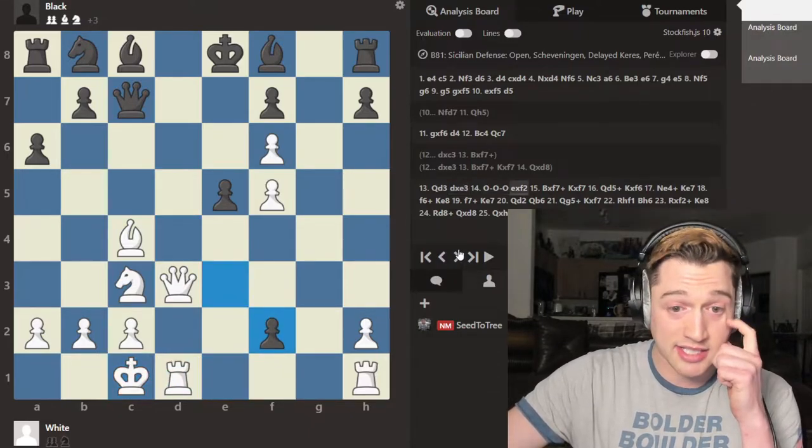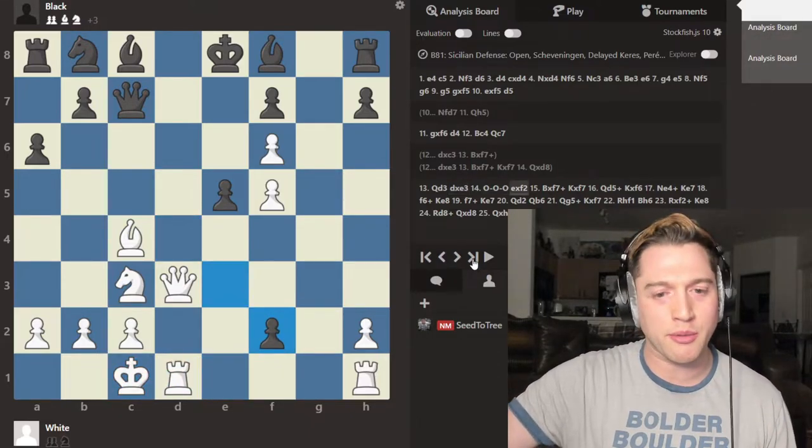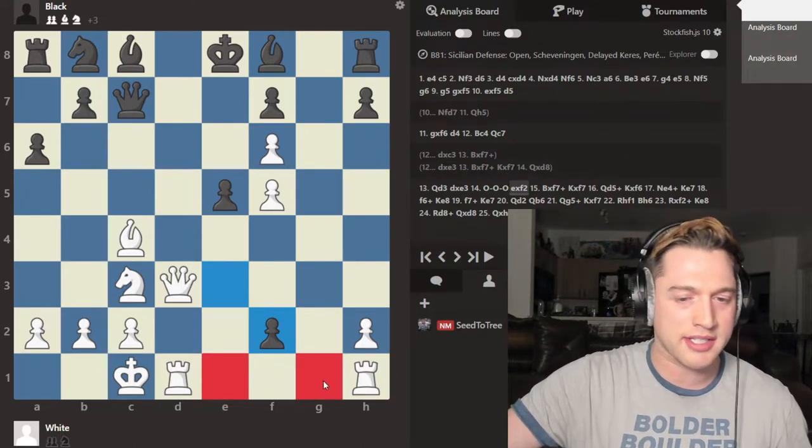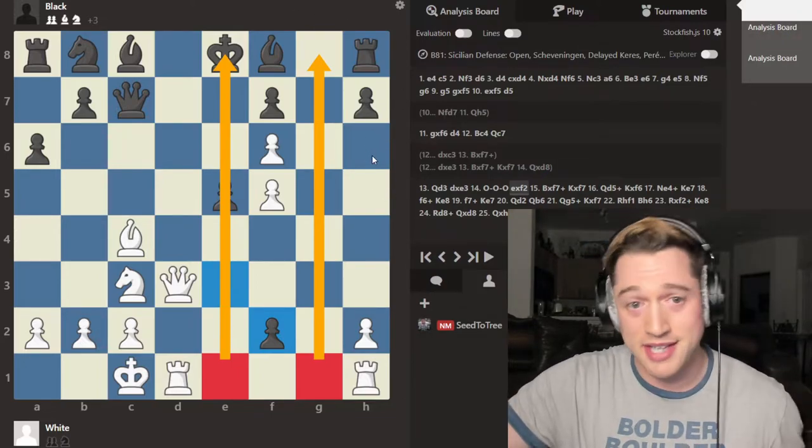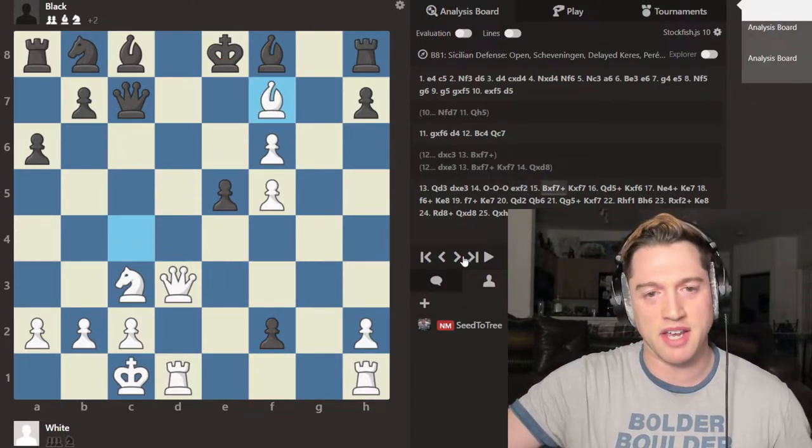Takes the bishop, castles queenside, takes on f2. I know this seems really, really greedy, but actually control of these two squares is important to help these rooks get there to support the attack against black's king.